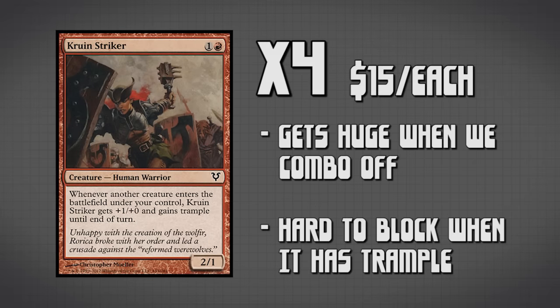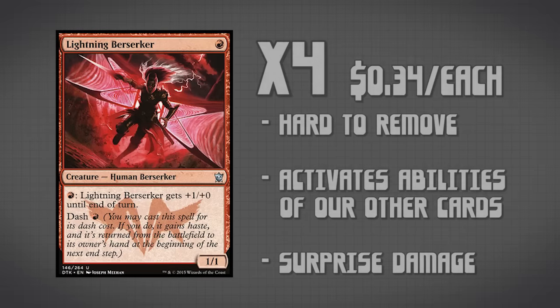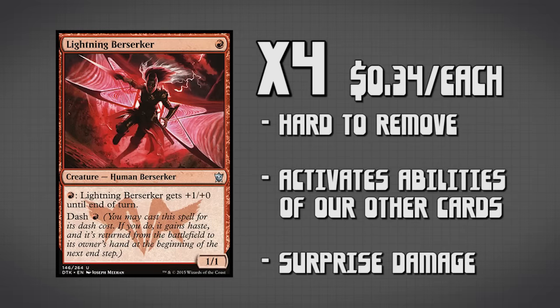Next on the list, we have four copies of Groon's Striker. It says whenever a creature enters the battlefield under your control, it gets +1/+0 and gains trample until end of turn. So when we have an infinite amount of creatures entering the battlefield, it gets infinitely larger — and your opponent cannot chump block it because it has trample. Next up is four copies of Lightning Berserker. She can be dashed in for one red, and she has Fire Breathing so she can get in some real surprise damage. Most of the time though, we're using her to activate the enter the battlefield triggers of our other cards — every turn gaining more life from the Soul Sisters package and getting bigger creatures to swing in with a bigger Groon's Striker. Overall, she just helps tie in the synergies and helps the deck run smoother.